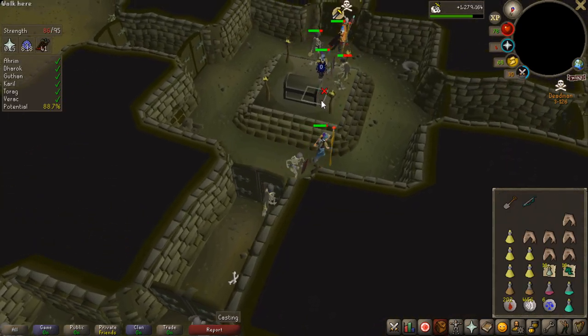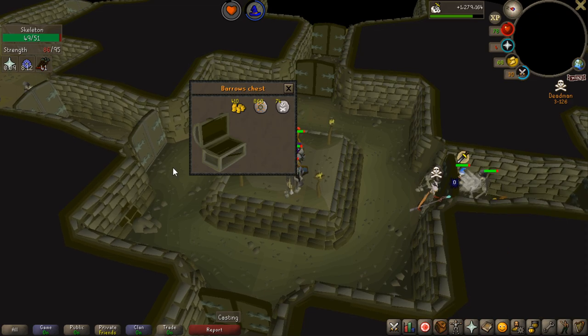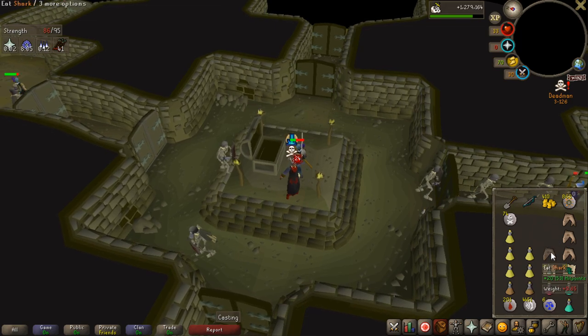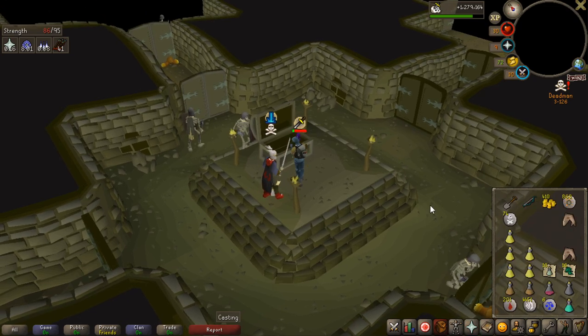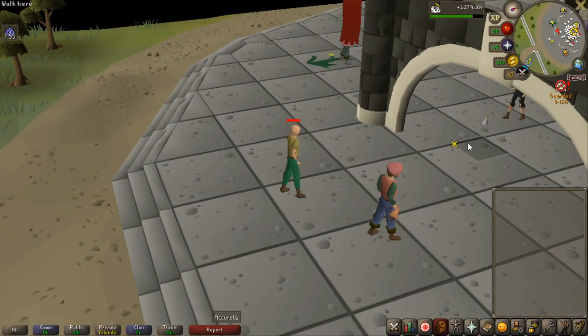That is another PKer - Fire Cape and Zuriel's Staff. If I stay in combat with a skeleton I should be okay. Let's loot that real quick. Oh my god that is so annoying - I forgot that you can't click - okay dude this guy's VLS is hitting like crazy. 24? Oh dude he's gonna kill me, there's no way. 43 - yeah I'm dead here. That's so annoying that you can't click when the barrows chest screen is open. Rip, first death.